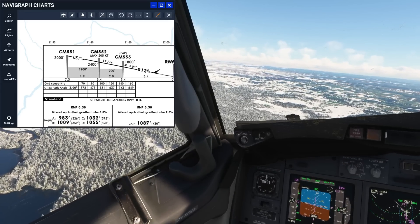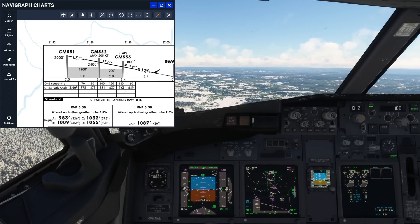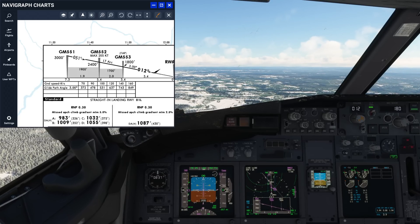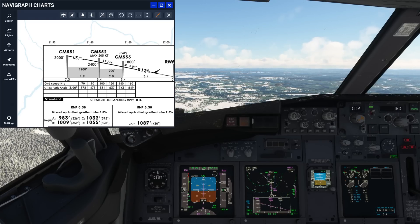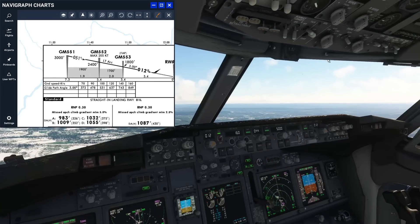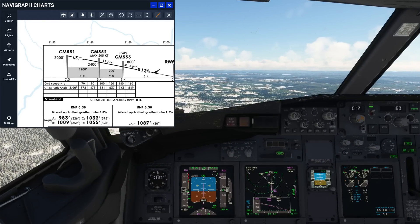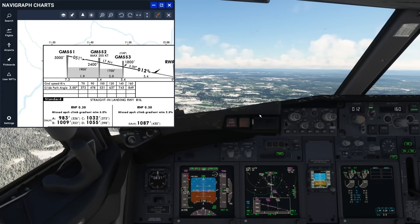We can see the runway in sight and we can see how close we already are to the runway, and we have not even turned final yet. Gear down, flaps 15, speed checked. Crew seats for landing, landing checklist, flaps to 15, gear wind, ignition start switches continuous, speed brakes arm, dragging it down, flaps holding 15.